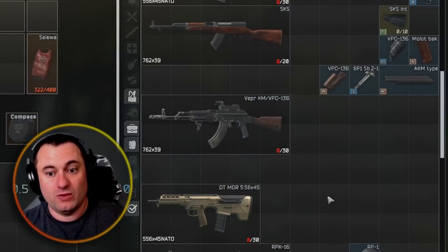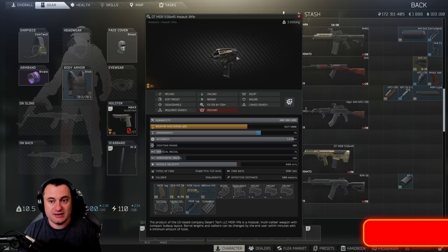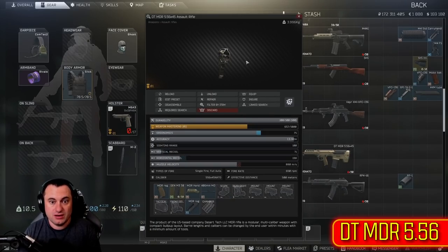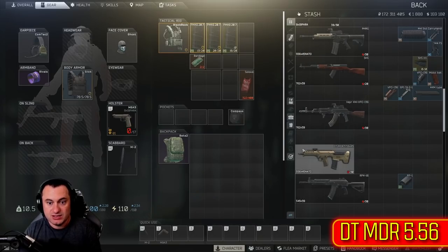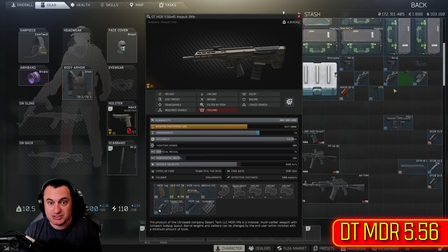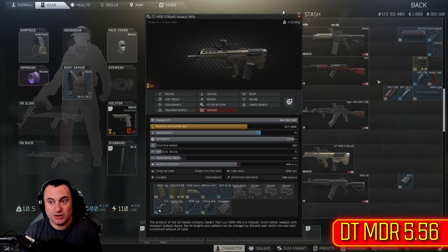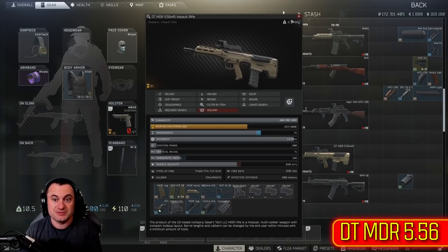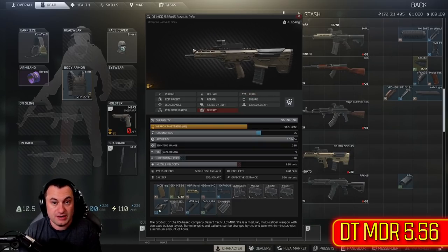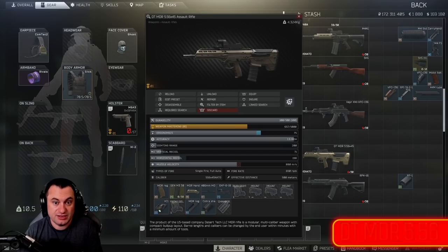Now let's talk about the two EOD guns. The MDR is kind of like the M4 — with the grip on there you can put the XC1 flashlight right on top without any extra parts. Just make sure you put the Cobra on there so you can see over the top of the flashlight. It's a pretty effective 5.56, and you'll see a lot of them in raid. As you get those Magpul pieces, you can start putting grips on it. The ADAR is already mostly built out — not many attachments for it. Suppressors and muzzle brakes are cross-compatible with the M4, and with just two parts it's pretty much done.